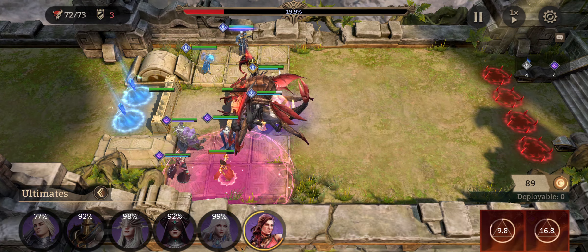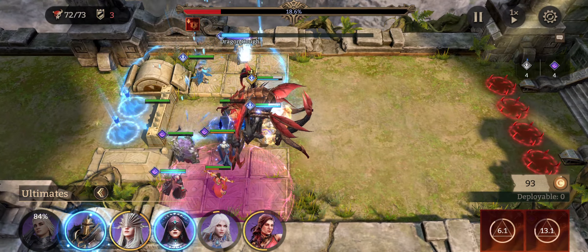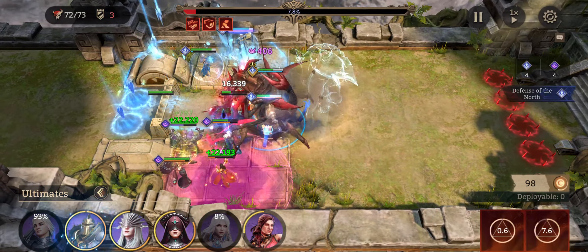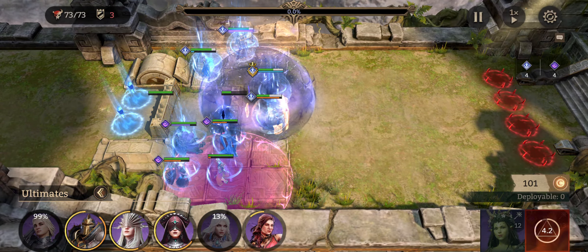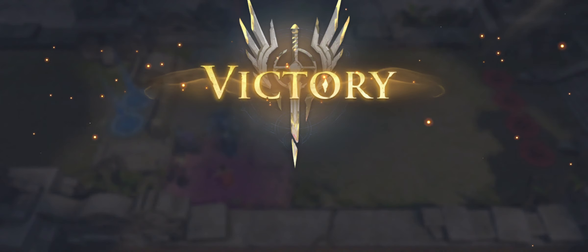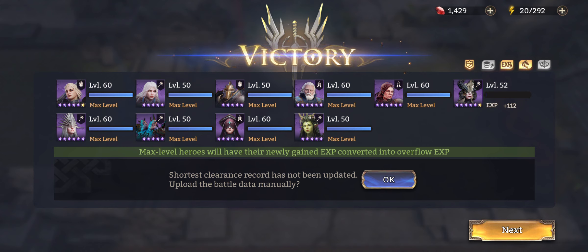Almost all of these heroes are available to everybody. Dolores was in the banner last weekend so I really hope you guys got at least a copy of her. You don't necessarily need Holo — you can replace her with Vortex or any other healer. The same goes for Lightlock. Just try to use the faction bonuses. This isn't my fastest run but it's a pretty safe one.